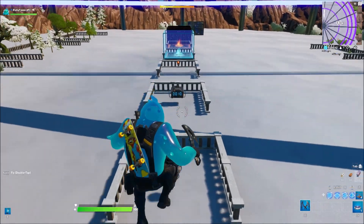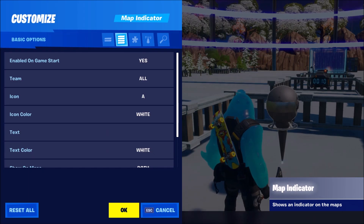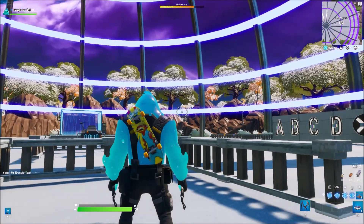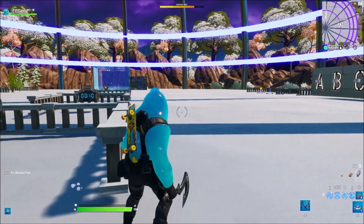We have a lot of new devices. Two of them — the first one is the Map Indicator, which is basically something where you can create points of interest. How this works: you basically put in the text on here — let's say 'okay boomer' — and you can see that it's showing up on the mini map. It's a very cool item, very cool for zone wars.